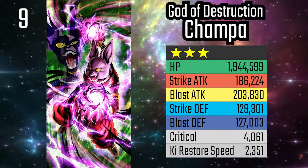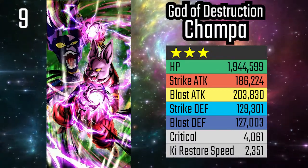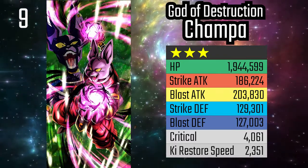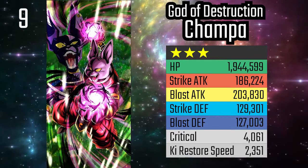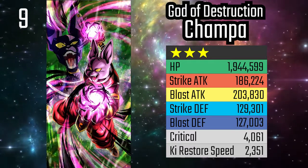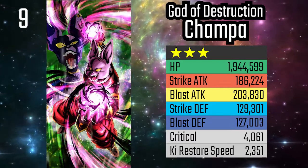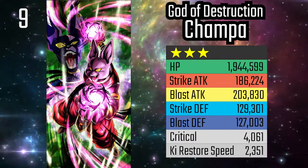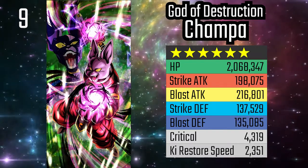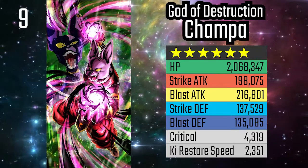At number 9, we have God of Destruction Champa. This unit is a great substitute on God Ki, if you don't have Zenkai 7 God Vegeta. He is also a core unit on the rival Universe team, which did see competitive play in the top 100 teams from last season. He has the ability to restore his own health and ki, nullify color disadvantage, add debuffs to the opposing unit, massively increase his own damage stats, and potentially immobilize the opponent, thus setting up a potential KO.